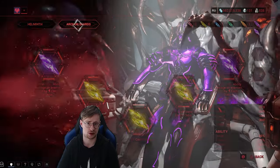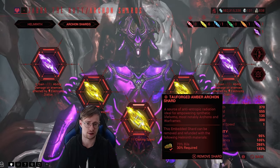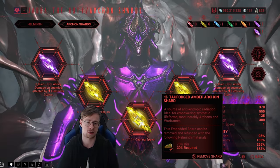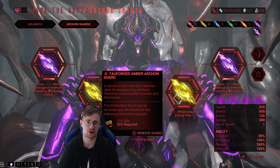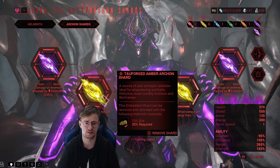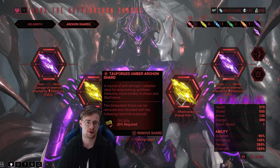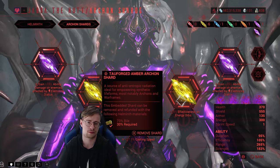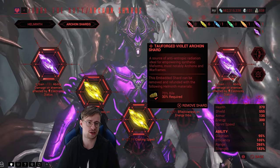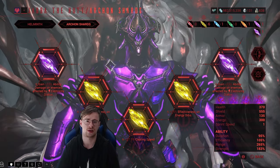Moving on to some shard suggestions. One shard that is extremely important is the Ember Archon shard — if it's Tau Forged it provides 37.5% casting speed. Remember, we don't have space for Natural Talent, so this is perfect. Since I'm not using Arcane Energize, I'm also using two more Ember Archon shards for 75% effectiveness on energy orbs. Arcane Energize has a 60% chance of working when you pick up an energy orb and also has a cooldown, but with these shards you don't have a cooldown. Last but not least, I went for a Tau Forged Violet Archon shard because it provides an additional 15% ability damage on enemies affected by electricity status — that's exactly what our Warframe is all about.